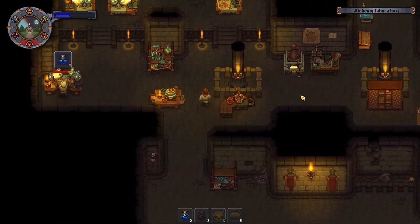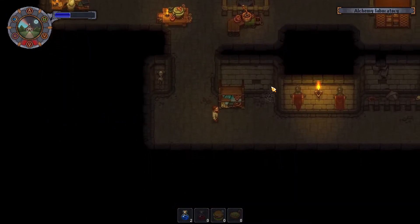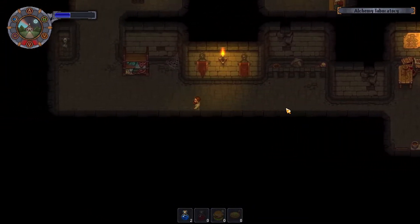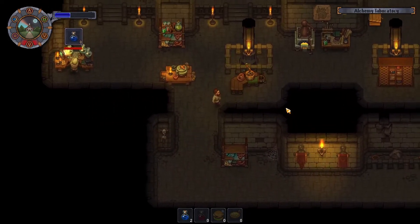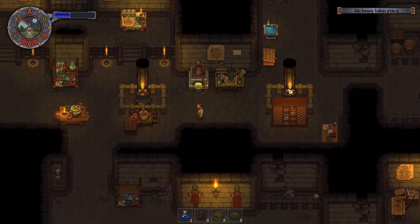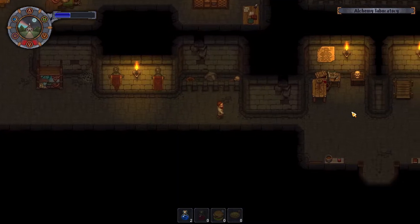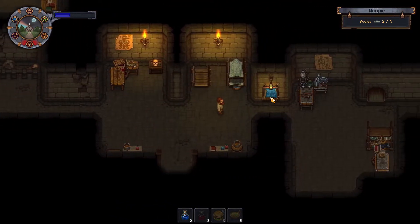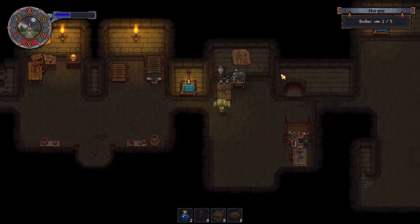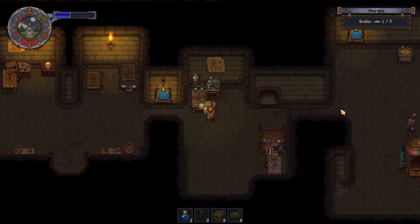Put some stuff away in here. I need more faith so I can create another zombie. Get all — all, I say. Take body, put over here, and resurrect. Hello, Mr. Zombie.